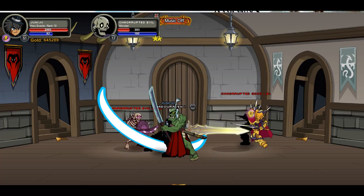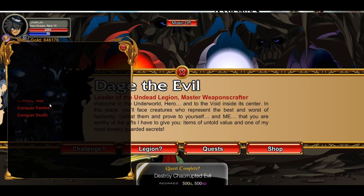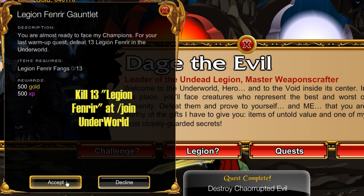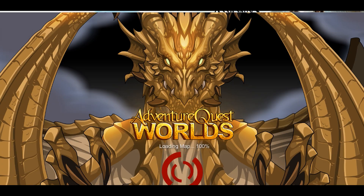Next quest: kill 10 Corrupted Evil Soldiers at slash join alliance. Corrupted Lieutenants work as well — just make sure they're corrupted. Get 10 done, come back, turn it in, and move on to the next quest.